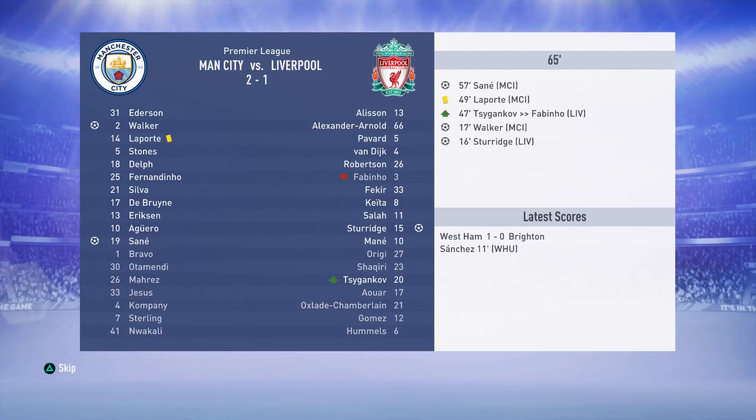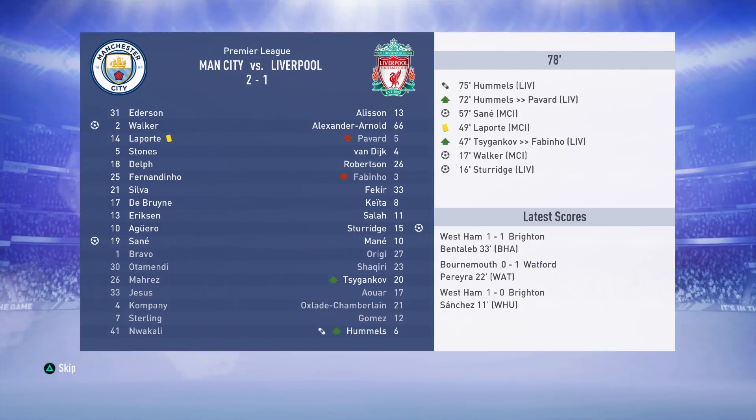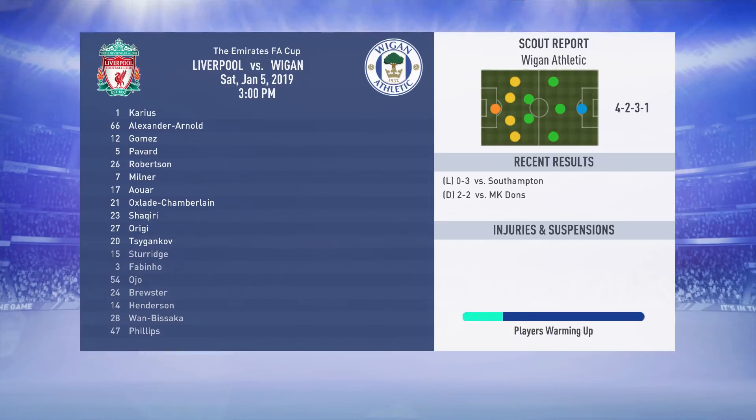First we've got some simmed games. Away from home against Manchester City in the Premier League is always going to be a very difficult task, and unfortunately it proves to be that way — a 2-1 loss in the end. Daniel Sturridge did get a goal, but Leroy Sané and Kyle Walker were the vital ones for City to grab the win.